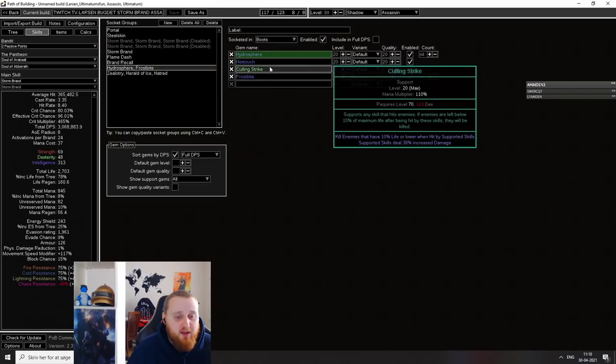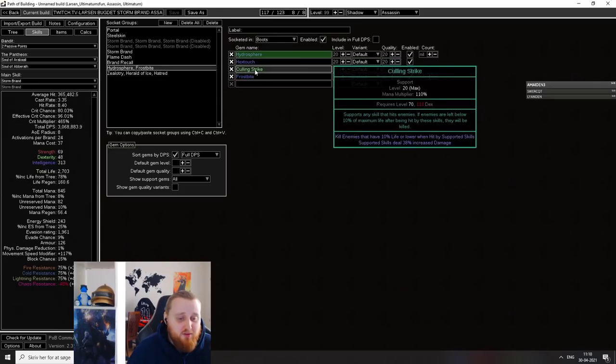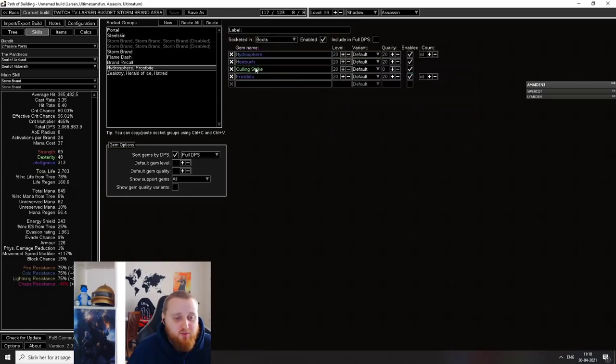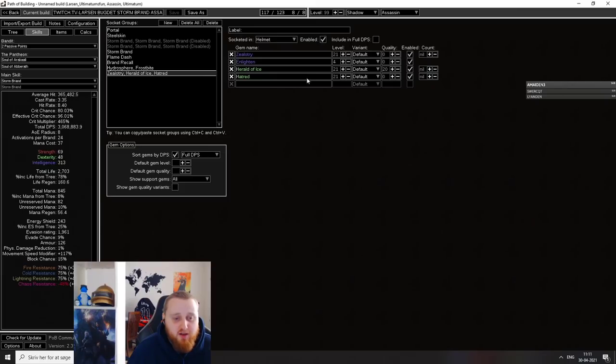Hydrosphere will be running with Hex Touch, Bonechill, and Culling Strike. That's kind of flexible — you can run Increased Area of Effect or whatever. Culling Strike is just because there's nothing better to put in. For auras, I'm running Zealotry with Enlighten 4. If you cannot afford Enlighten 4, you should use Herald of Thunder instead of Hatred or Zealotry — it doesn't really matter. It will help a little bit with mana, as we don't have that much of it.